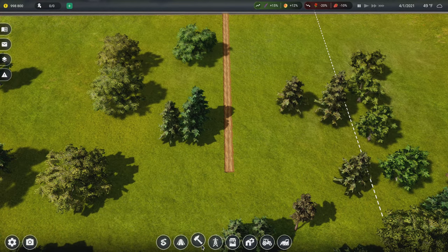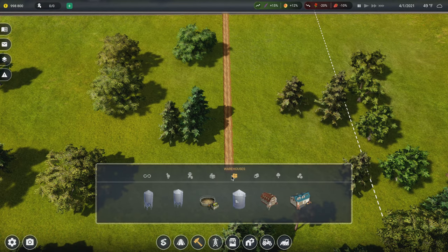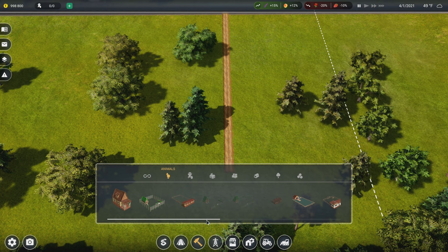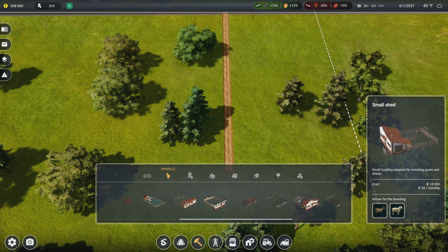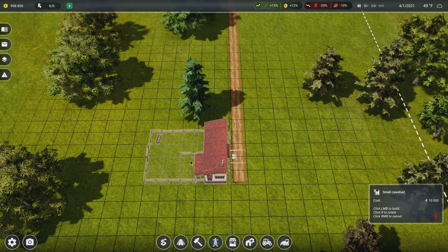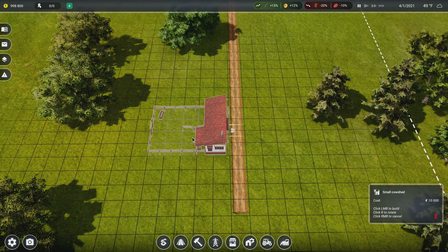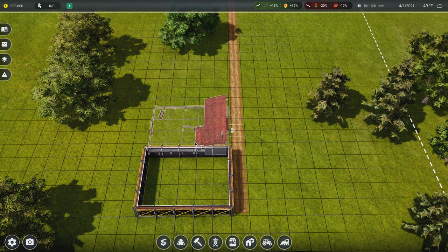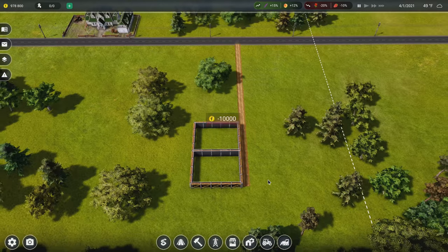Next I'm going to set up the basic starter buildings for a dairy farm. There's actually a lot to it for people like me who know nothing about farming. First thing I want is a small cow shed — I'll probably want four of them eventually, but we'll start with two and put them on this side of the road right next to each other.